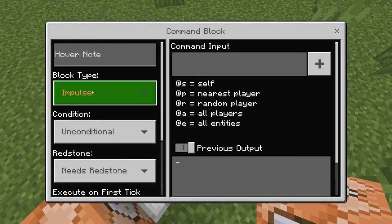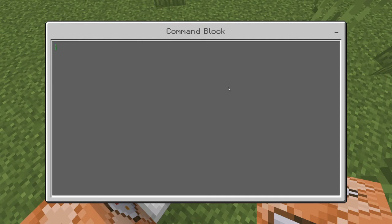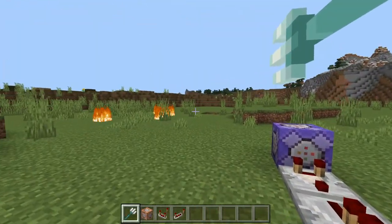Then you're going to have another redstone repeater and have this one facing out as well. Make sure both of these last two blocks are on Impulse and Needs Redstone. On this last one we're going to say kill at e and then type equals thrown underscore trident, just like this. Once you have these commands set it should be looking something like this.